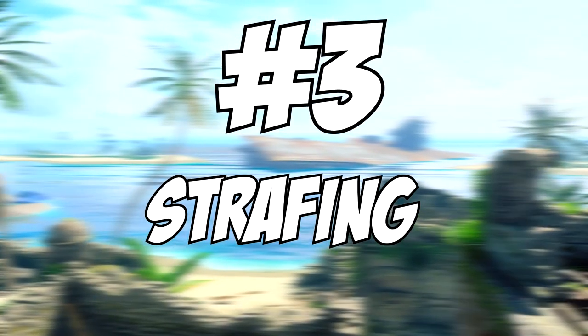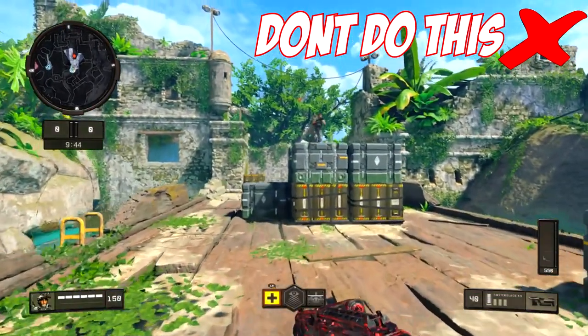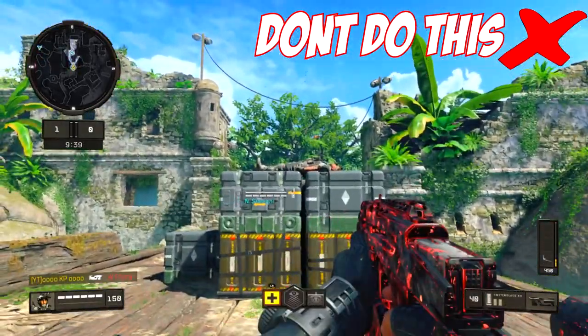Number 3: strafing. I see this a lot when people are just beginning to play Call of Duty. Once they get into a gunfight, they don't move — they just stay in a single spot and shoot the enemy from that single spot.